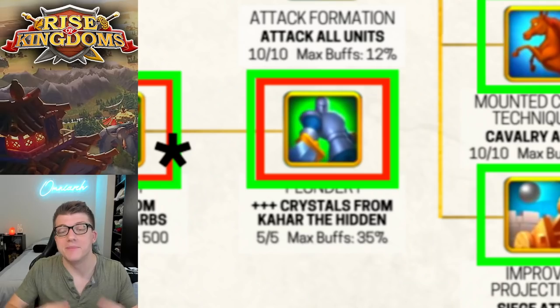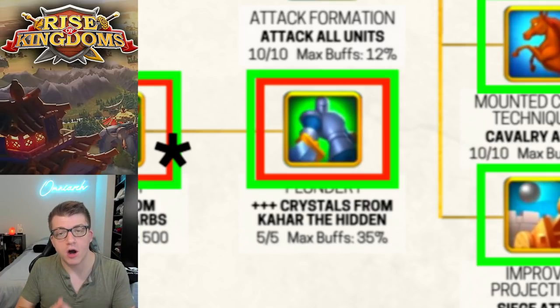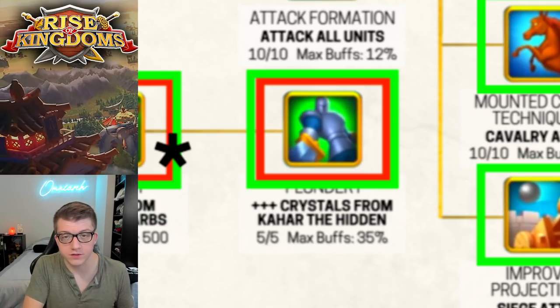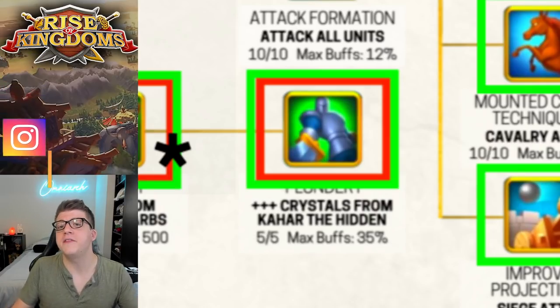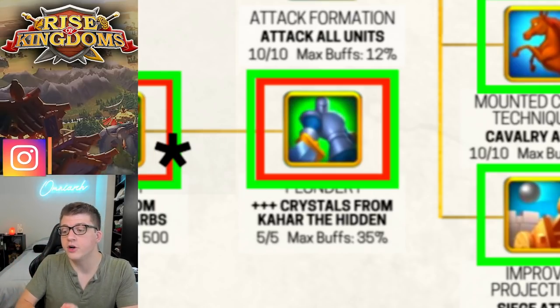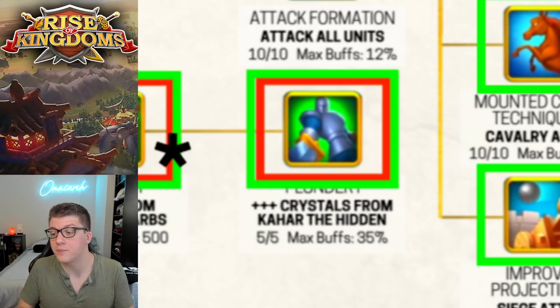Mistake number 10 is that players use their Khaar bone whistles way too early. As you're doing bastion quests, you get items called Khaar bone whistles, which can be used to summon Khaar near your city. When you attack and kill Khaar, you get a ton of extra crystals. However, there's a tech called Plunder that increases the amount you get from killing Khaar by 35%, so save all those bone whistles until you can get the maximum amount of rewards from them.